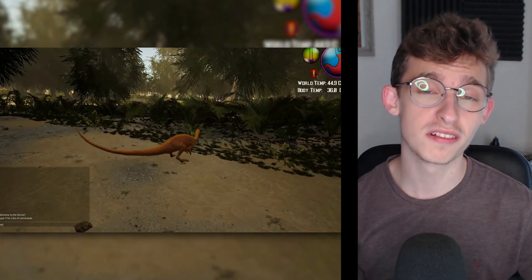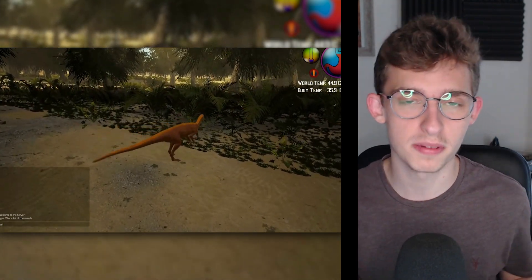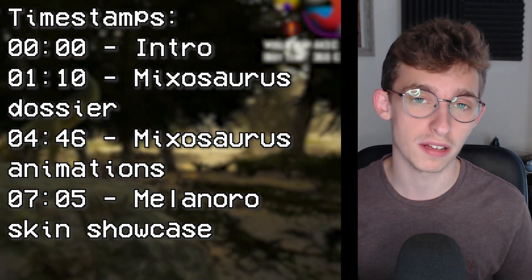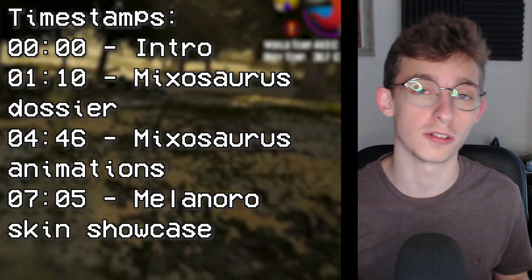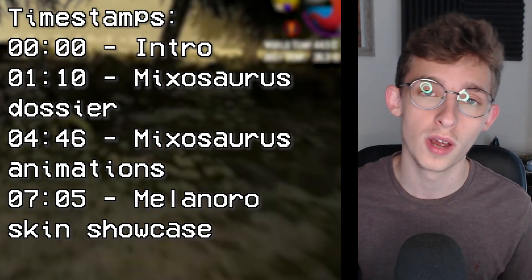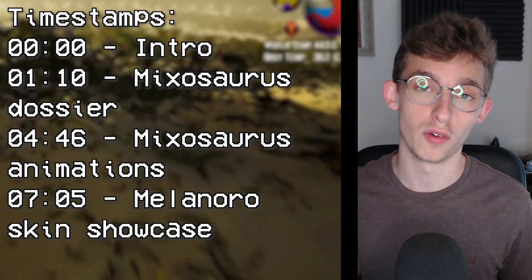You'll be seeing these things for the first time ever, and the timestamps for everything are on the screen now, so if you want to skip to that you can. We'll be talking about the dossier for Mixosaurus first, and some other stuff for Mixo, and then some other stuff for another dinosaur.